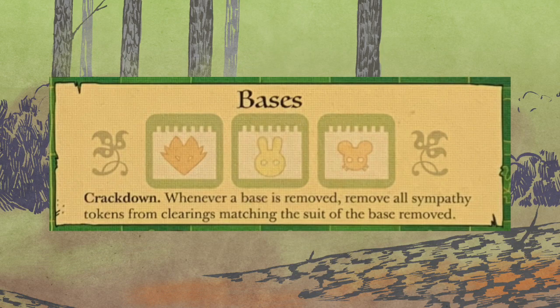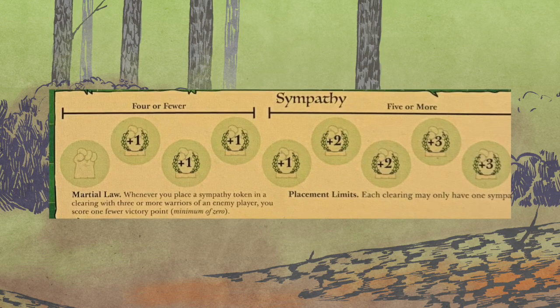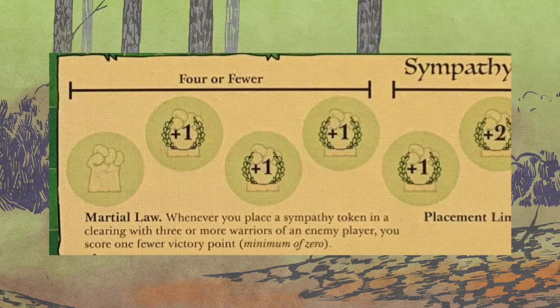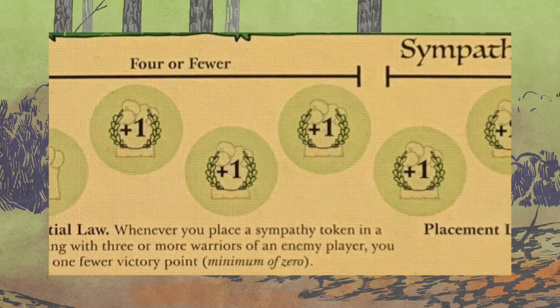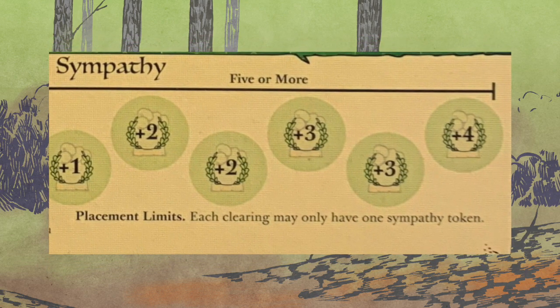A couple of rules down below just to remember. Crackdown: whenever a base is removed from the board, remove all sympathy tokens from clearings matching the suit of the base removed. So you don't have supporter cards to remove like in the meat bag alliance, however you will lose sympathy tokens if you take care of that base. And then Martial Law: if you place a sympathy token in a clearing with three or more warriors of a single enemy player, you score one fewer victory point, to a minimum of zero. And a reminder of placement limits — in each clearing you can only have one sympathy token.